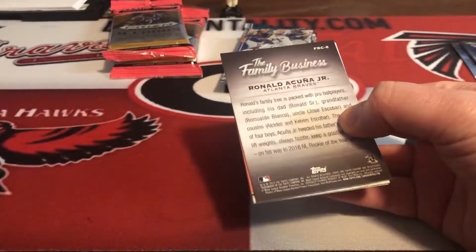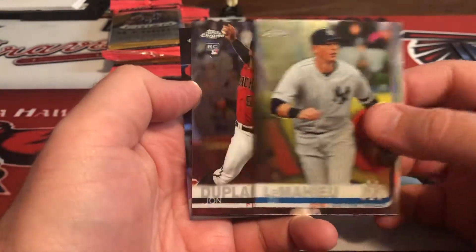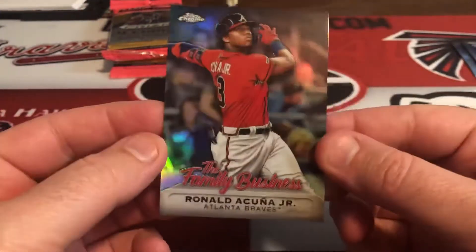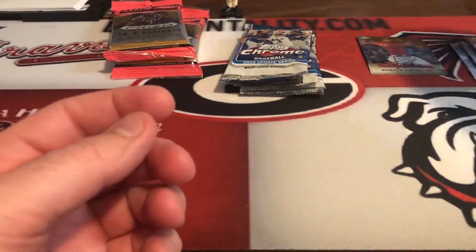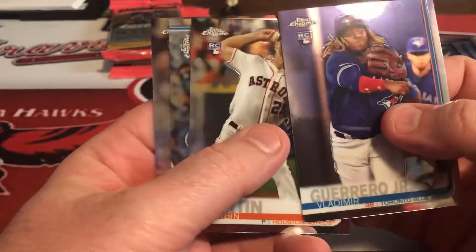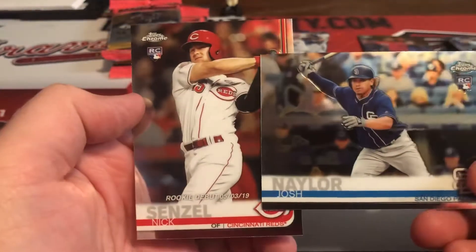We got the Acuna family business. All right, Edwin Encarnacion, DJ LeMay here, not a refractor. John Dupland here, and then there is the Acuna family business. We've got the Hawks on in the background. There's Senzel, oh Vladdy! Look at this - box is hot! Corbin Martin. So we got Vlad, Riley, Yastrzemski, Josh Naylor, and Senzel - that's the rookie debut Senzel.